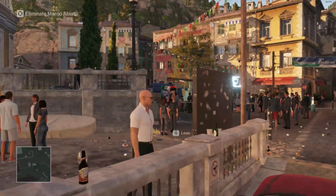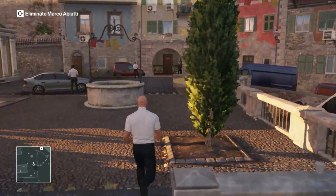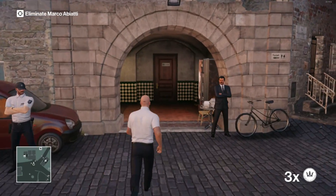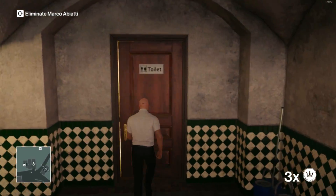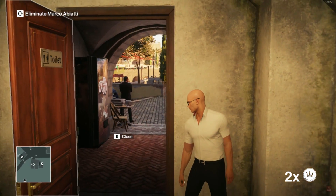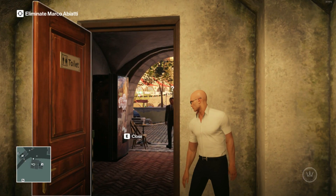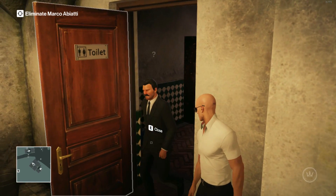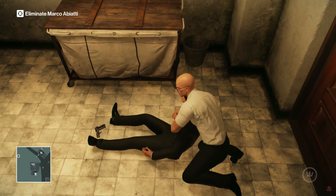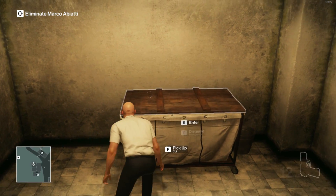Once you get started, you're gonna come over here up these steps where the church is and you're gonna equip a coin. Come into this bathroom, hide against this wall, throw the coin, and then turn around — the guard should be coming. Subdue him. There you go. Take his pistol in case anyone else comes and don't forget it's a disguise.